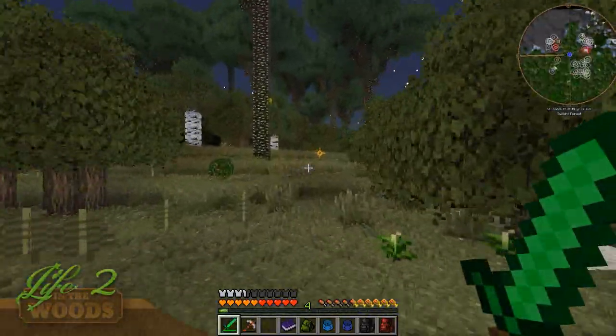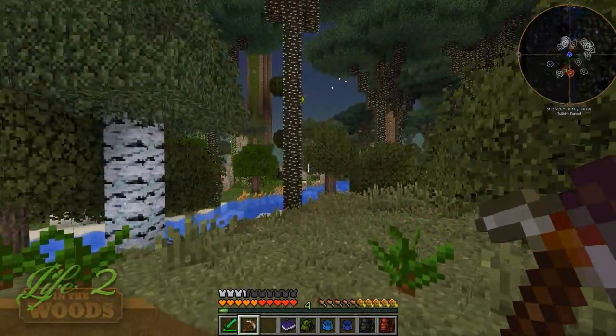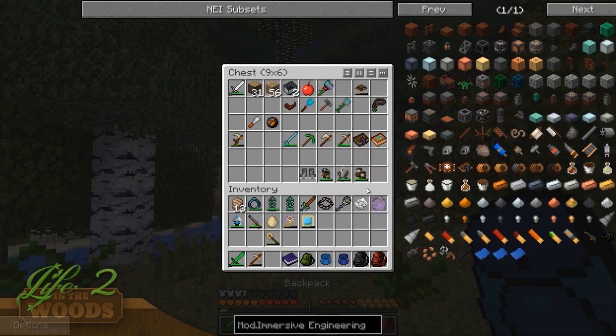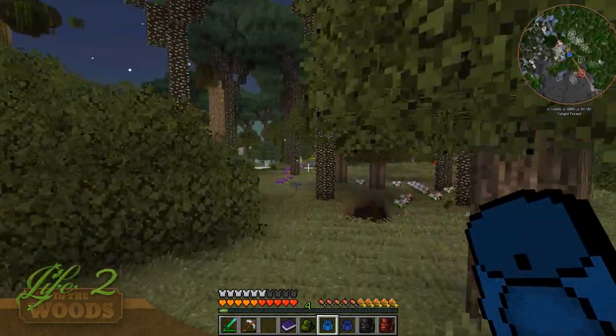What I'm looking for is a Lich Tower. I do have a little magical map but I don't think I brought it with me. We should probably get geared up because we have literally no armor - at least that will somewhat help us out.